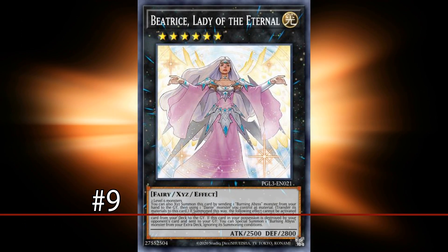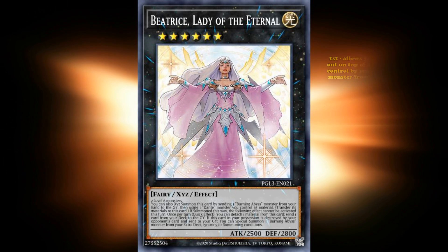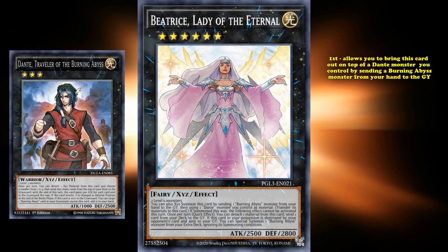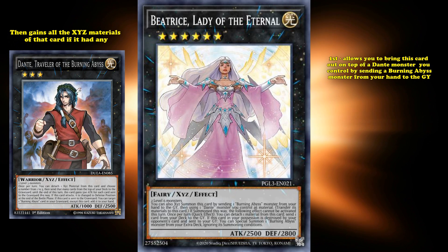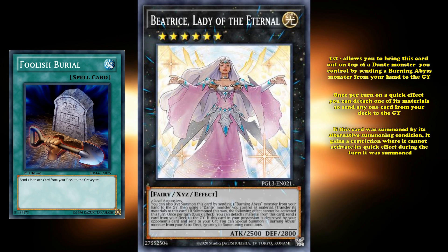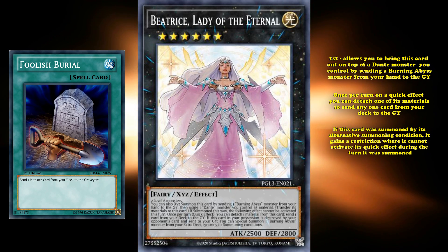And at number 9, we have Beatrice, Lady of the Eternal. This is a rank 6 monster who can be brought out with any two level 6 monsters, or its first effect allows you to bring this card out on top of a Dante monster you control by sending a Burning Abyss monster from your hand to the graveyard, where it then gains all the Xyz materials of that card if it had any. And then this card has the effect, where once per turn, on a quick effect, you can detach one of its materials to send any one card from your deck to the graveyard.